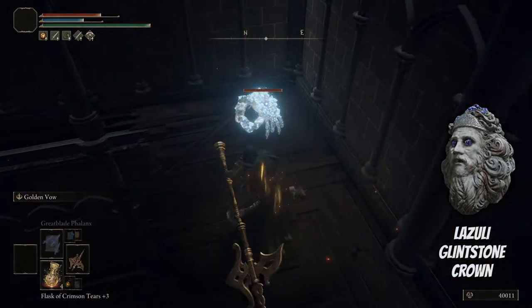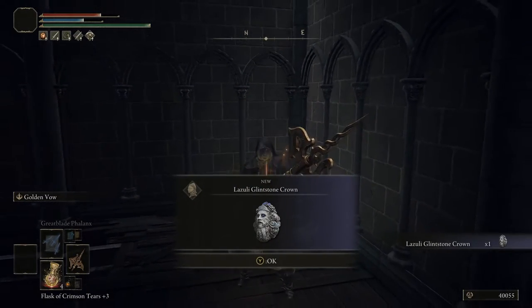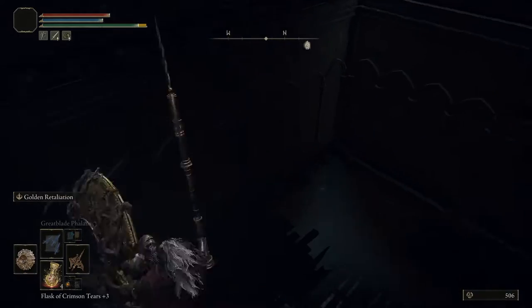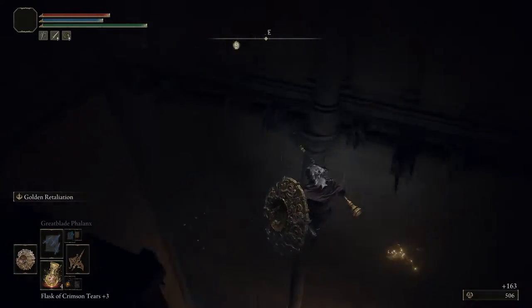Buffing up so I can do some massive damage. And then you get the Lazuli Glintstone Crown. Keep making your way down and then we're going to get the Twin Sage Glintstone Crown next.